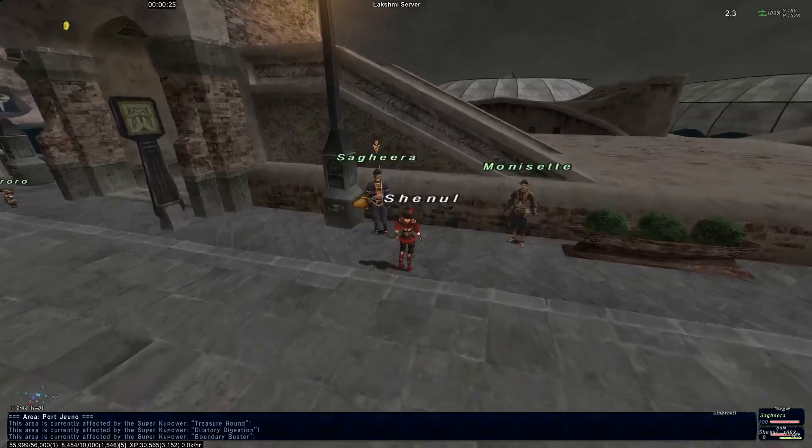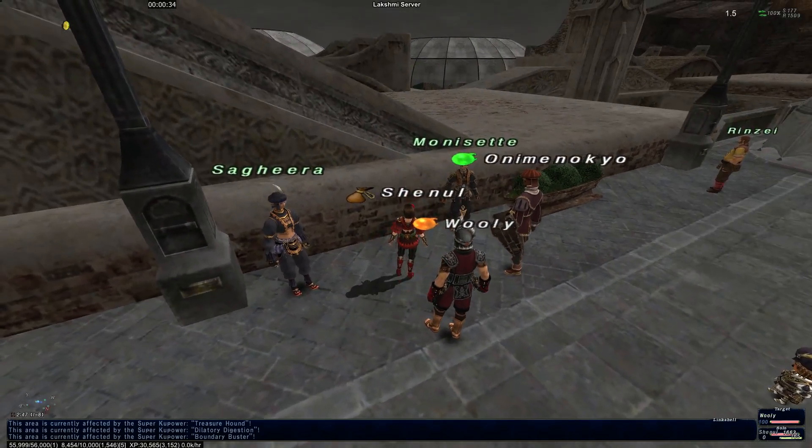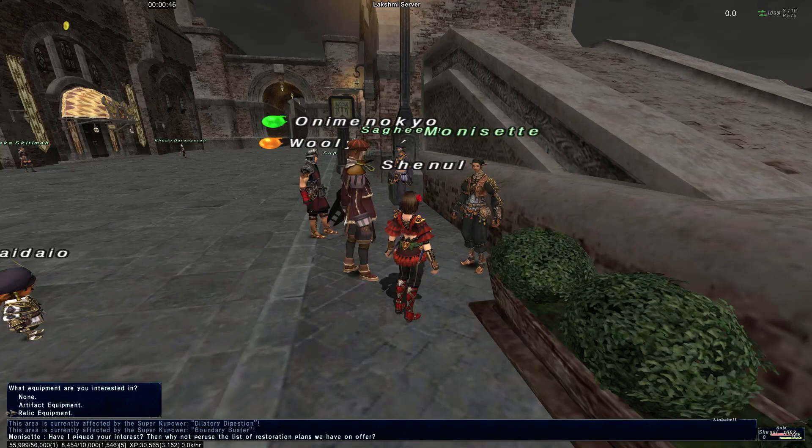Over here, Sekira is who you talk to for Limbus and for upgrading artifact and relic armor to plus one. Monaset is who we talk to for reforging. If you talk to Monaset, you can ask about either artifact or relic equipment. It's listed in terms of attire, by job — they don't specifically come out and say 'this is Warrior, this is Monk,' so you just have to look through it. The information is also all on the wikis — FFXIcyclopedia and BGWiki are great quick resources.